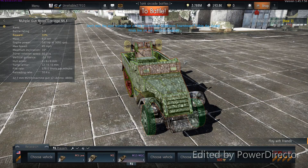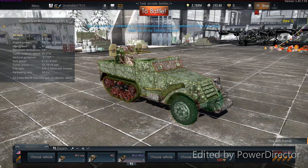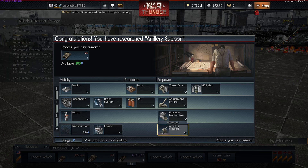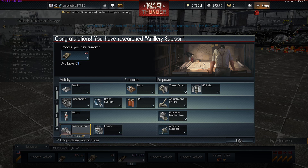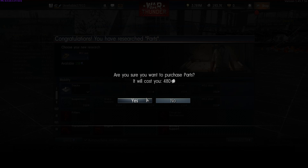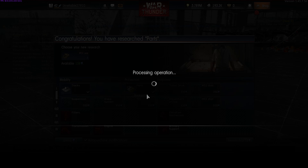Welcome back for the first time. I'm unreliable. We're playing War Thunder, we're going to be taking out the tier 1 American tanks. We just unlocked artillery support and we got 200s. We're close to unlocking our last modification for the M2 and for the M3. We'll unlock parts — that's a nice bit.